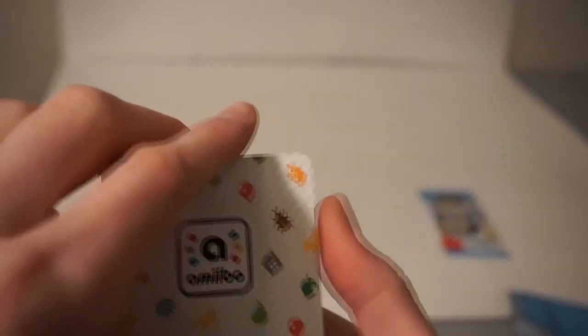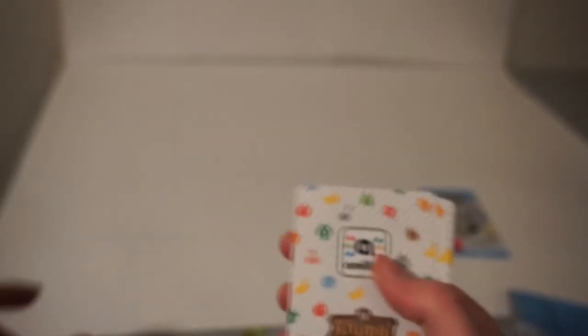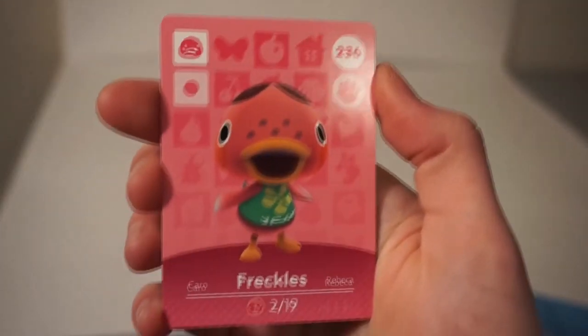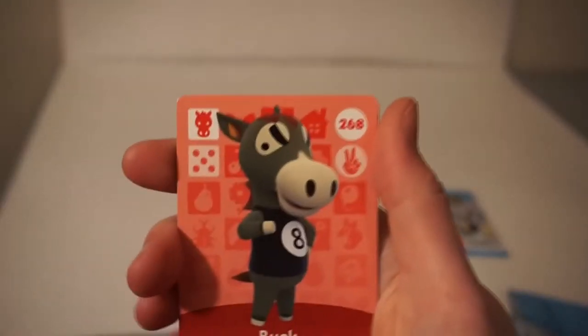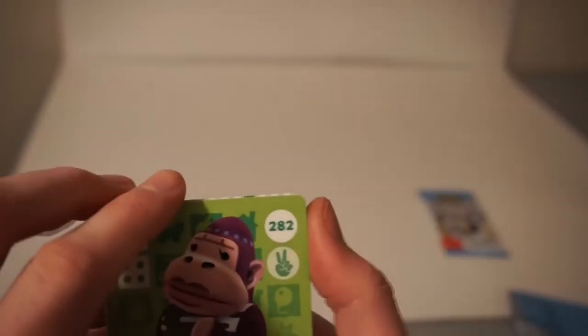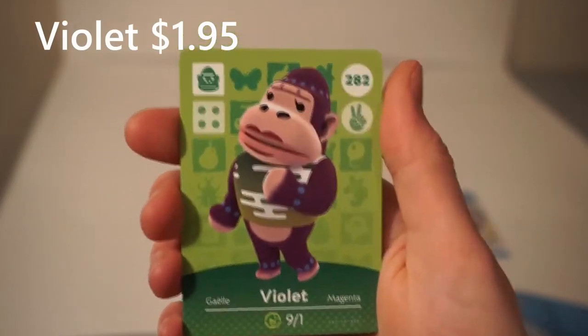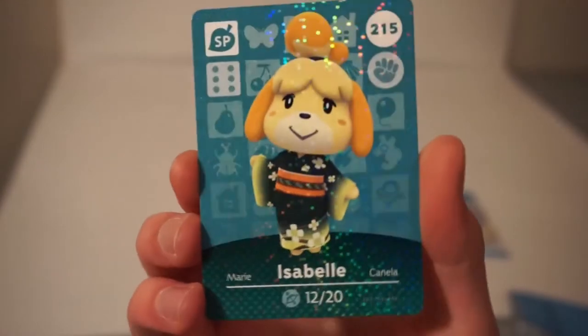Let's open up some Series 3 now. Hopefully we get some cool stuff in here as well. NPC to the back. First villager — we got Rodeo, who I think is a bull. We got another duck, we got Freckles. Look at little Freckles, she's cute. Got them freckles. And we got Mary the cat, which I think is a pretty good card and it looks cute. And we got Buck, looking evil with his little eight ball shirt there. We got Gorilla Violet with a camo shirt, looking like she's about to work out. And we got an Isabelle in a kimono as our NPC card, looking pretty nice.